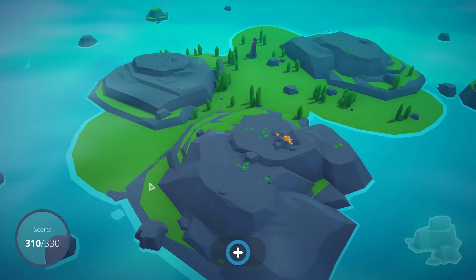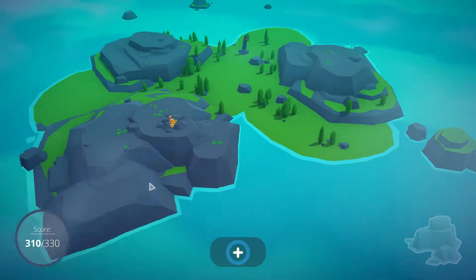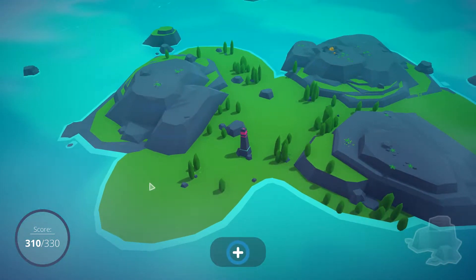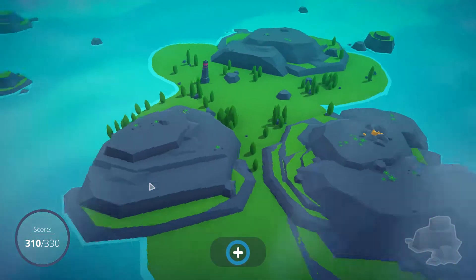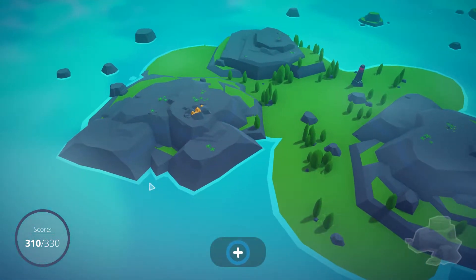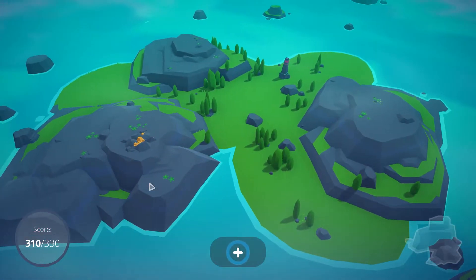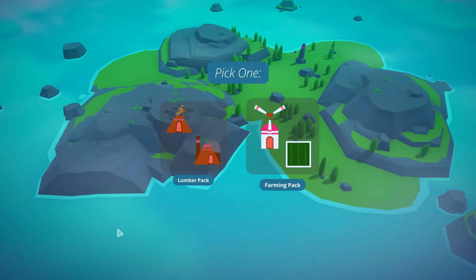Hey, how you doing? Phil here, welcome back to Hide and Meek. This is a continuation of our mini-series of the little indie city-building game called Islanders. As you might have noticed, I decided not to play it island by island - I've done a few islands off-screen to get a bit more acquainted with the game, then decided to start the campaign all over. This is the second island of a new campaign.